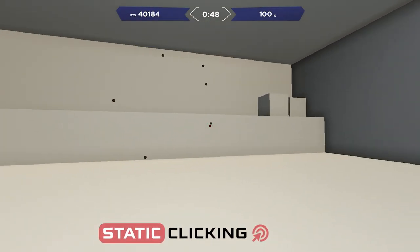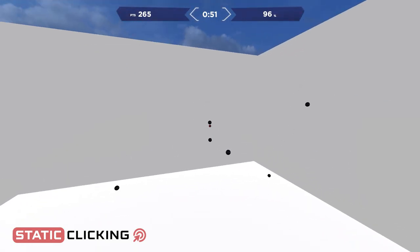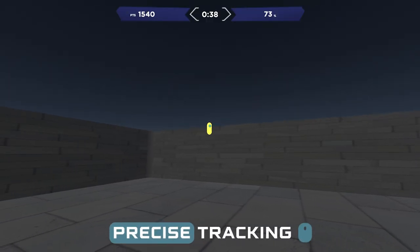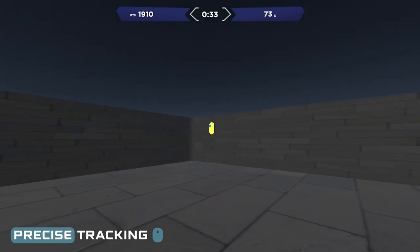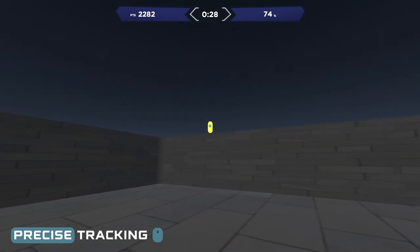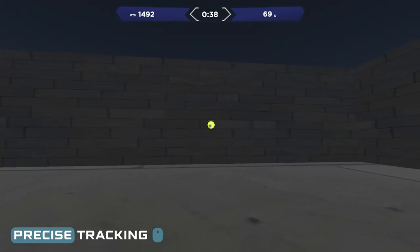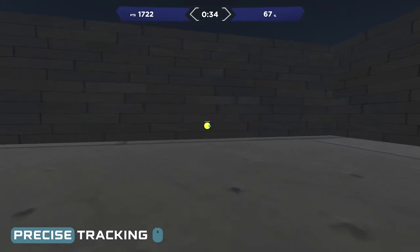Static clicking involves transitioning from one stationary point to another as optimally as possible — the larger the target, the more speed-focused; the smaller, the more precision-focused. Precise tracking is all about keeping your crosshair on an invincible target making smooth strafes that are usually relatively straightforward on a macro level. However, the difficulty in these scenarios usually comes from minuscule adjustments the target makes along its path — slight changes in speed and direction designed to test your perception and ability to adapt.